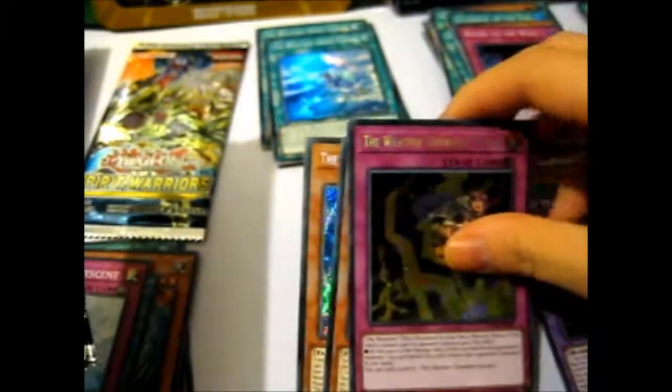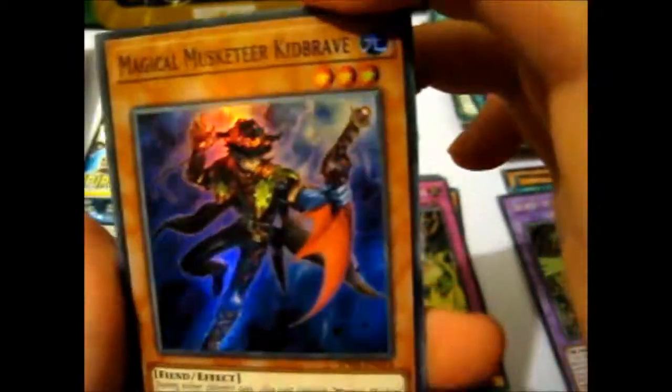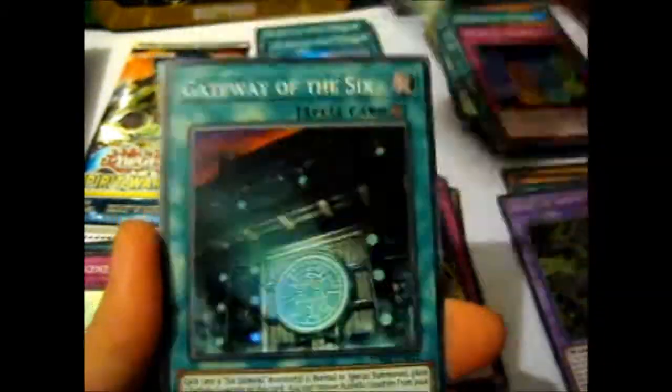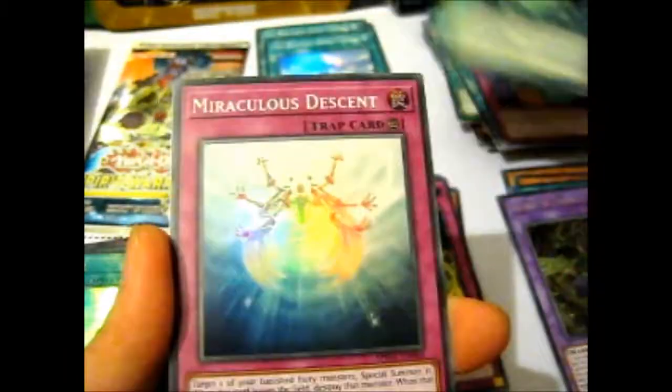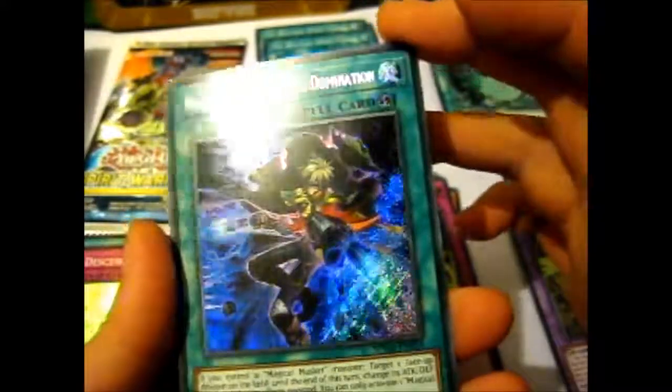All we need is to find this person — unless we already did find her. Nope, we didn't find her yet. Weather Painter, I guess they're called. Magical Musketeer Kid Brave. Photon Veil again. Magical Musket Cross Domination — that's cool.